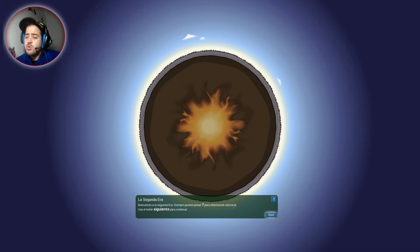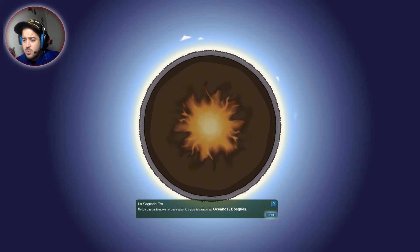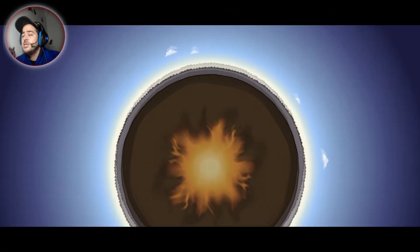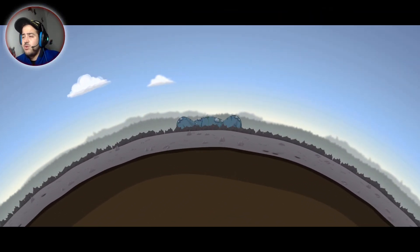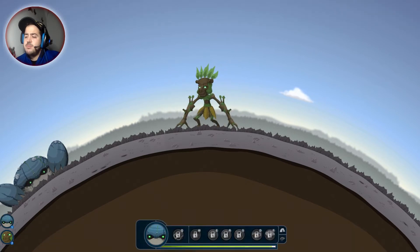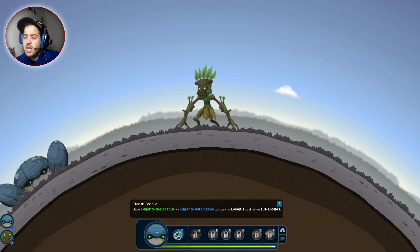Bienvenido a la segunda era. Siempre puedes pulsar para pedir información adicional. La segunda era: una vez más has despertado de tu sueño y encuentras tu superficie seca y árida. Recuerdas un tiempo en el que usabas tus gigantes para crear océanos y bosques. Reúnes todas tus fuerzas de nuevo para que el gigante océano y el gigante del bosque puedan volver a despertarse. El que no se ha despertado ahora es el de la roca. Usa el gigante del bosque y el del océano para crear un bosque de al menos 10 parcelas.